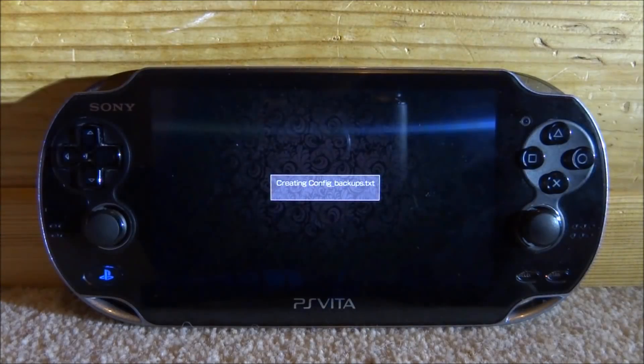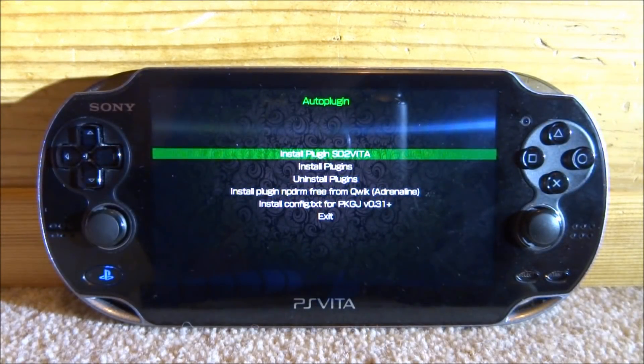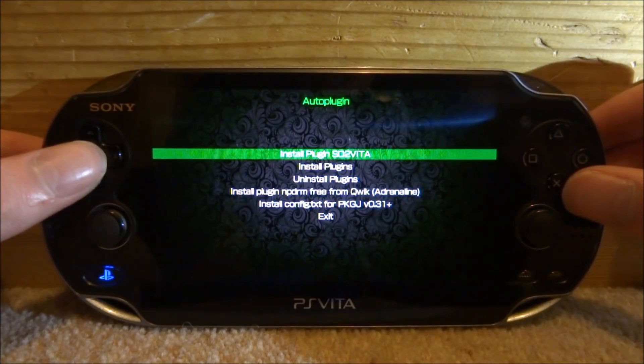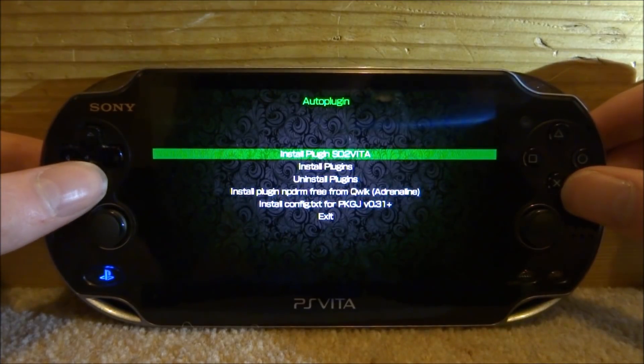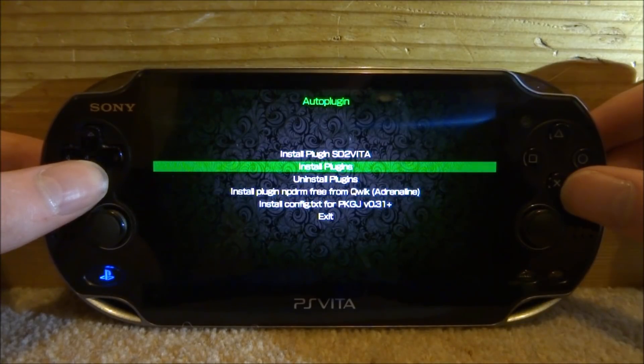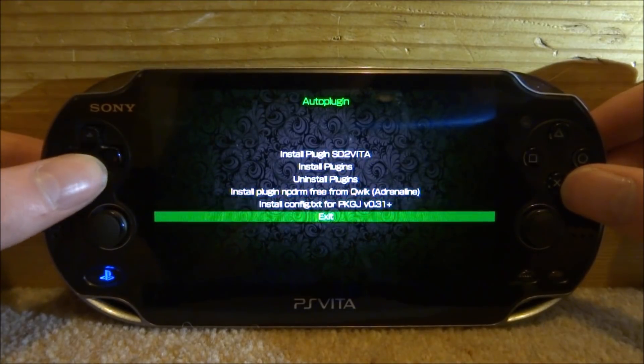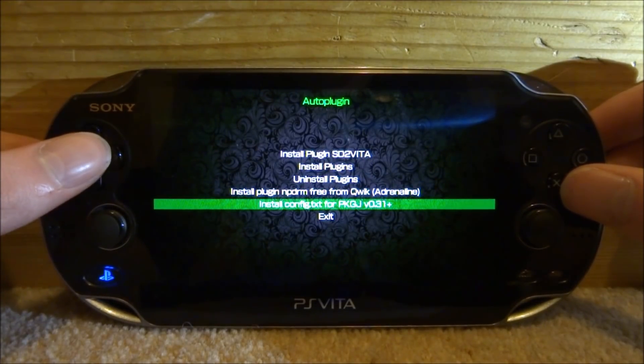It's going to install all the files and create the config.backup. Once you're on the home screen, you can see several options: install the SD2Vita plugin — don't install that if you've already got it set up — install plugins, uninstall plugins, install plugin NPDRM, and install config.